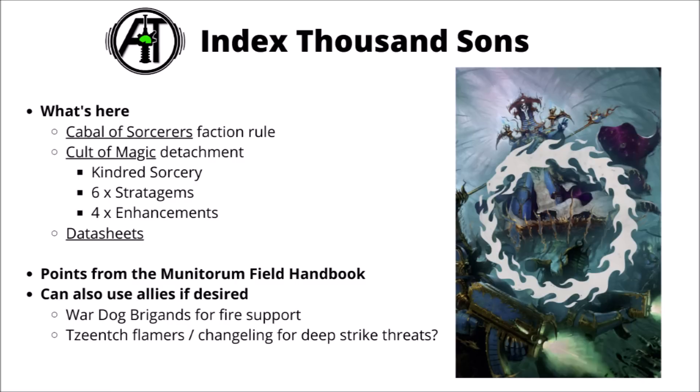In this video we'll talk through the Thousand Sons Index, a fairly typical index within Warhammer 40k. They've got their Cabal of Sorcerers Faction Rule that allows them to dish out some psychic powers each turn. Their launch detachment is the Cult of Magic detachment, that gives them a buff called Kindred Sorcery to their psychic spells, and they've got access to some rather good stratagems and enhancements, generally focused around making their ranged sorcery go even further. They also have access to options from outside the index, like War Dog Brigands from Chaos Knights, Deep Striking Tzeench Flamers and the Changeling.